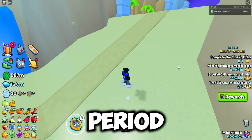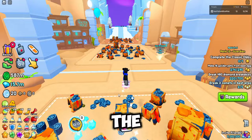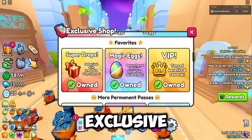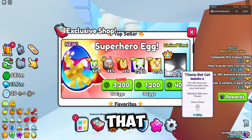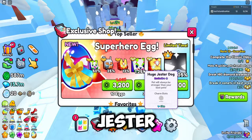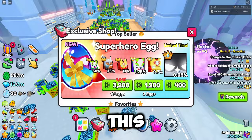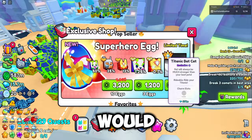I would recommend investing in exclusive eggs for a long period and then selling them for a lot of profit — I promise you won't regret it. The new superhero egg in the exclusive shop is super inflated right now, worth around 20 million each, because it contains cool pets like titanic Iron Man and huge Joker. However, it can go down in value, so I would say sell these superhero eggs before it's too late.